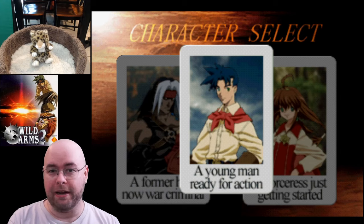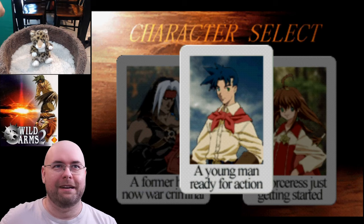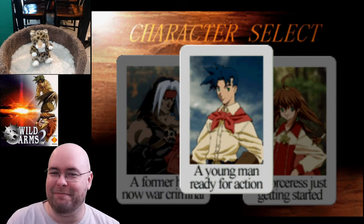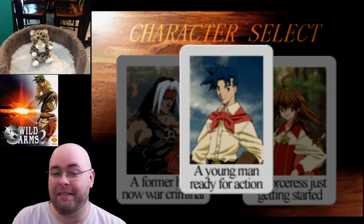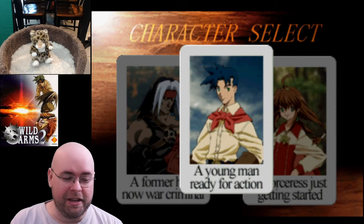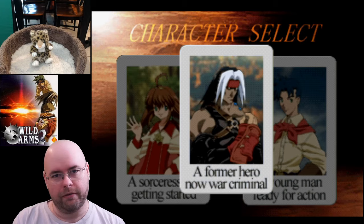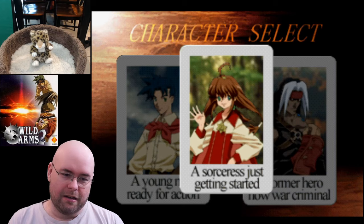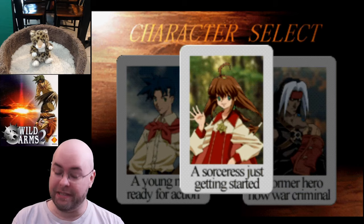We have our character selection screen — very similar to the opening of Wild Arms 1, where we get to choose between three characters whose paths will eventually come together. We've got a young man ready for action, a former hero but now war criminal, and a sorceress just getting started. I'm going to start with the sorceress just getting started, and I have a very good reason for this.